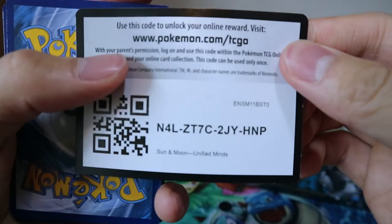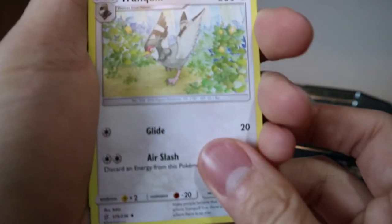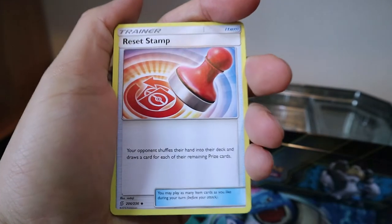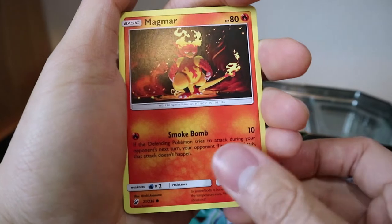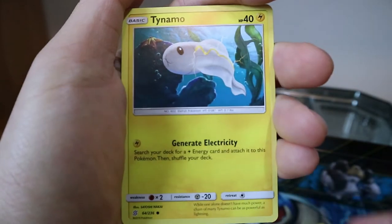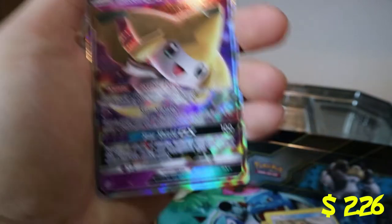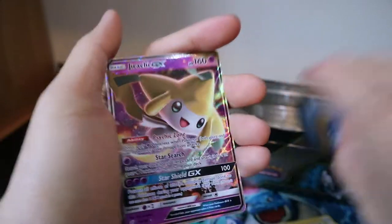Here's the code for this. So it's four cards. We have Darkness Energy, a Tranquill, Electivire — I always have trouble saying that name — a Reset Stamp, Happy Cosmog, a Magmar, Conkeldurr, Snorunt, Tynamo, Weakness Guard Energy Reverse Holo, and another Jirachi GX — that is very nice, that'll go with the other one. Good pulls! Unified Minds always pulling through.